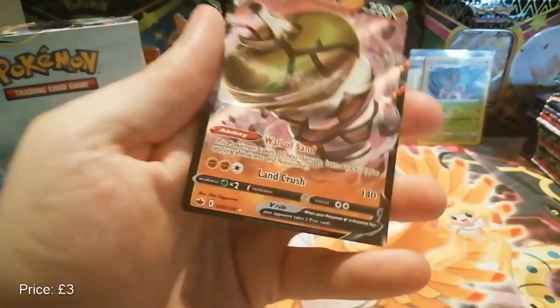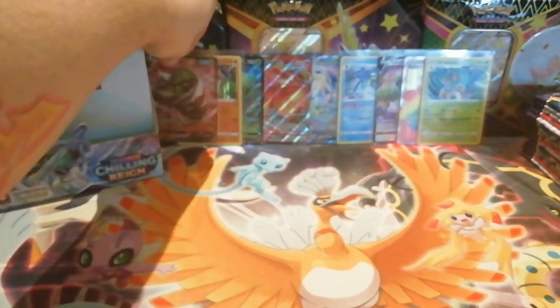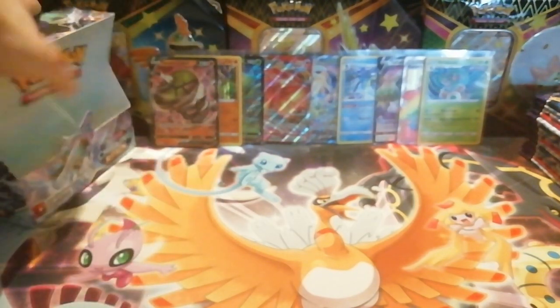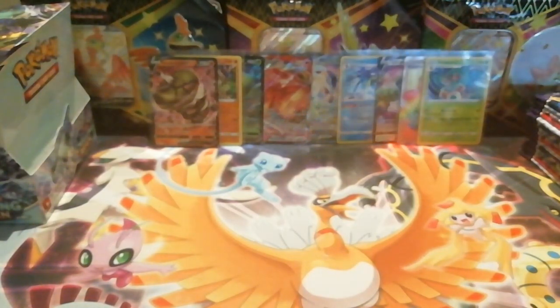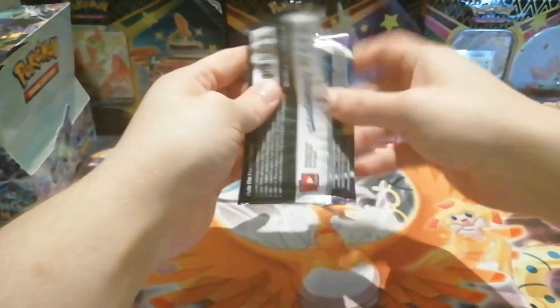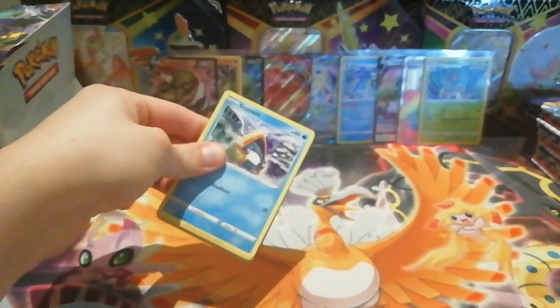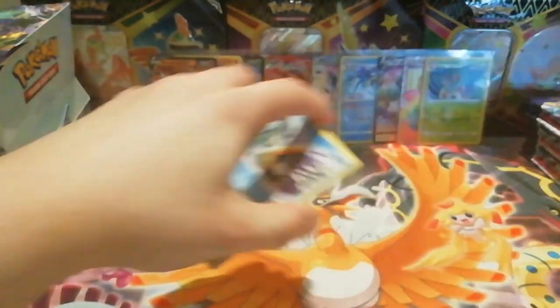We do get a reverse holo rare Spiritomb, and the rare is a Sandaconda V half art — pretty nice, interesting designed Pokémon. You guys can have a Steam Siege pack code — I don't know why I've still got code cards for Steam Siege, I don't think I've opened a Steam Siege pack in a very long time.